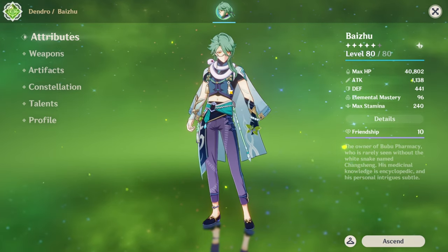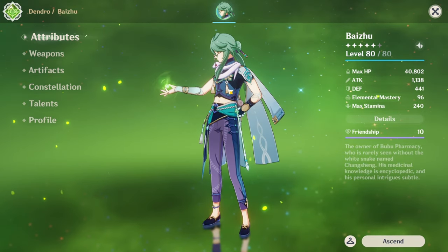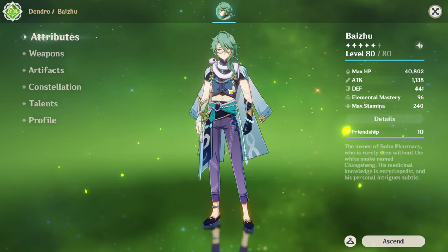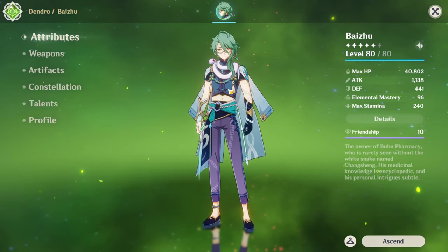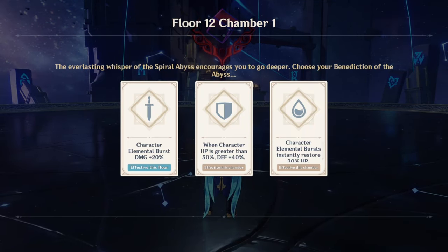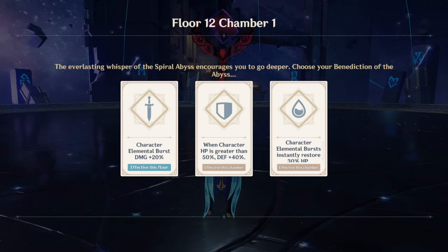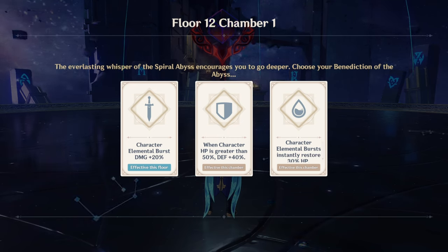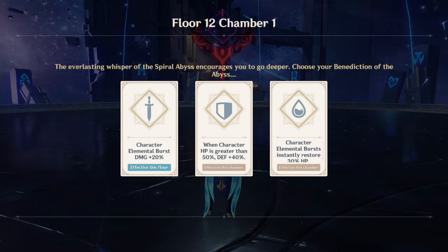Since Baiju doesn't really have that many teams besides Dendro teams and a couple others that don't involve Dendro, I'll be just showcasing them. There'll probably be around 7 or 8 teams that he has. He's not really used in that many teams, but in the teams that he is in, he's an extremely good team player. It's time to hop on Spiral Abyss and showcase the teams. Here we are in Spiral Abyss 4-12. The reason why I have him at 4-12 is to showcase how much healing he can produce, because 4-12 has some of the hardest-hitting enemies in the game.